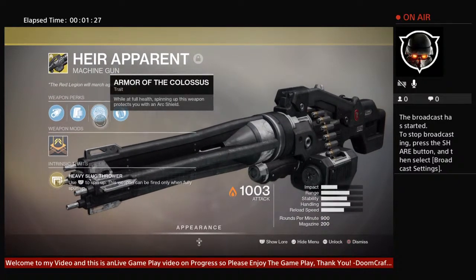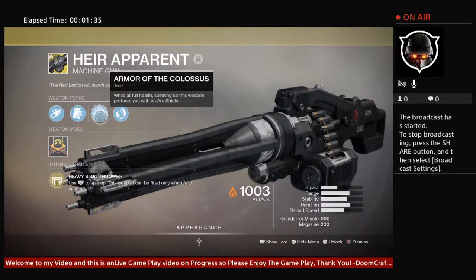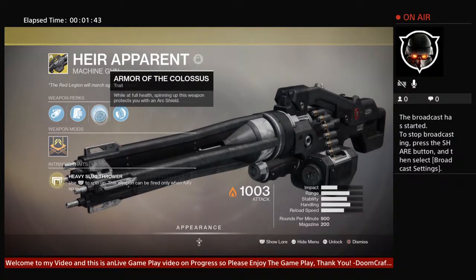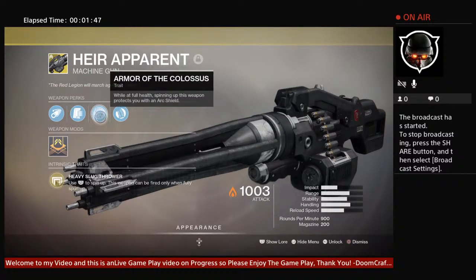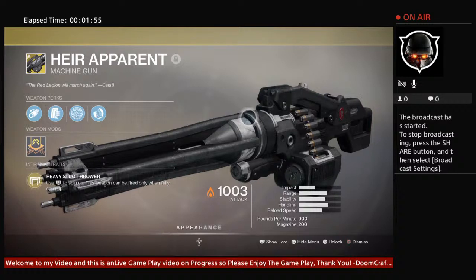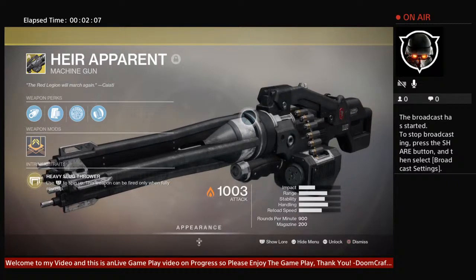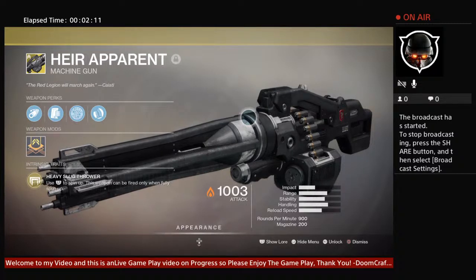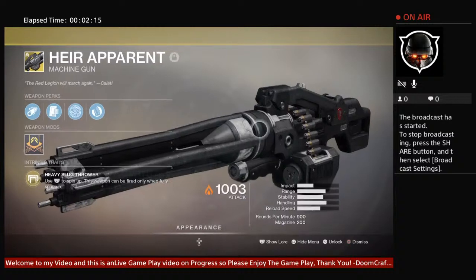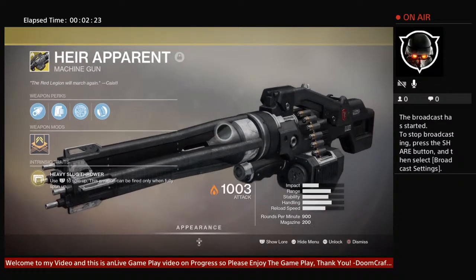Then it's got Armor of the Colossus — while you are at full health, spinning up this weapon protects you with an arc shield, so you gain an arc overshield. Then Combat Grip, which greatly controls the recoil. The weapon's recoil direction is about 75 — it feels very vertical and doesn't really jump or move at all, especially on console.